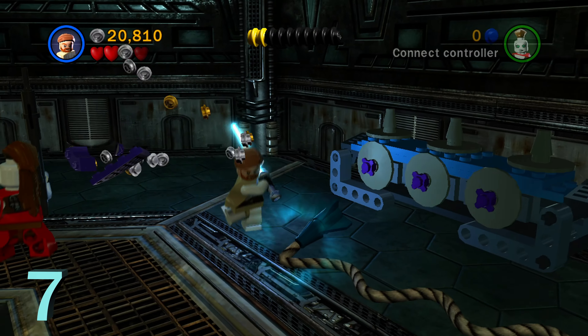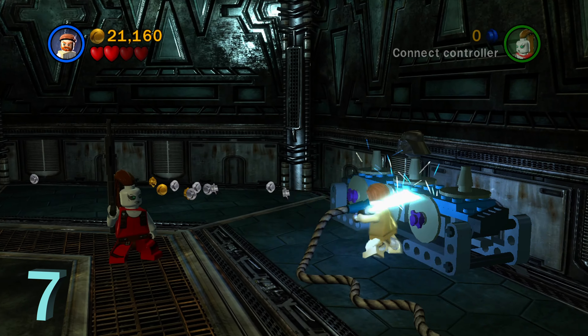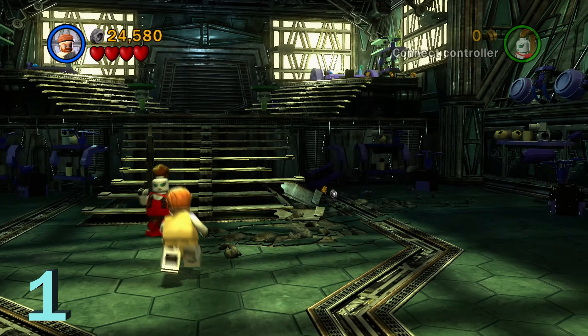Now we're going to switch over to minikit number seven. If you choose a force character and attach this little power line to the middle port, you can then jump up and destroy whatever's on top of that desk and grab minikit number seven.